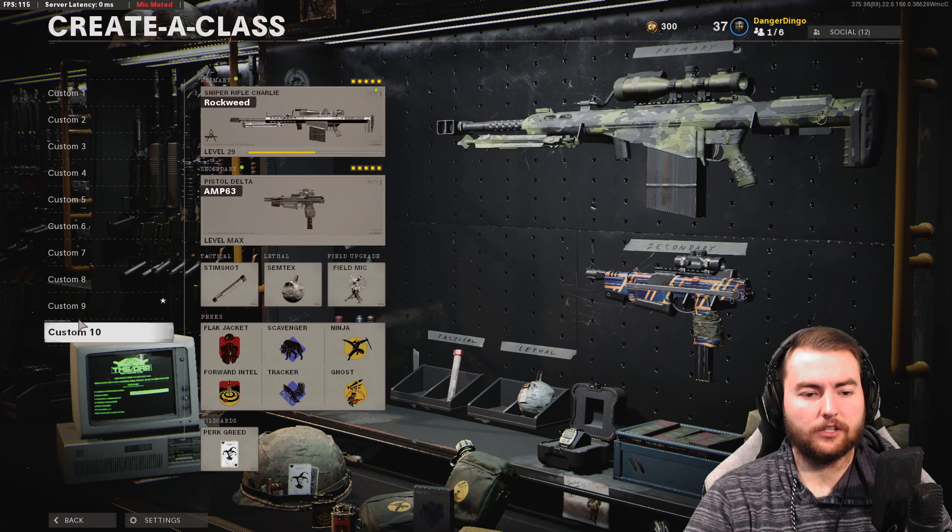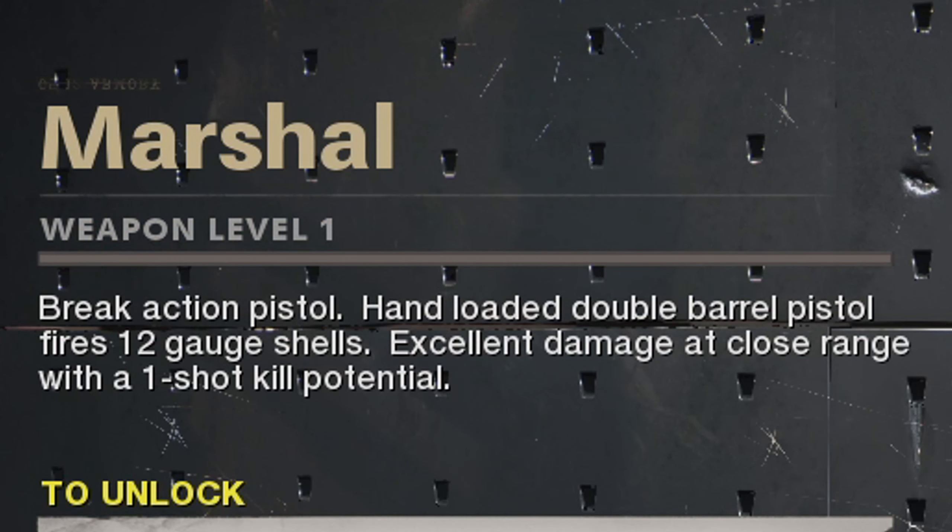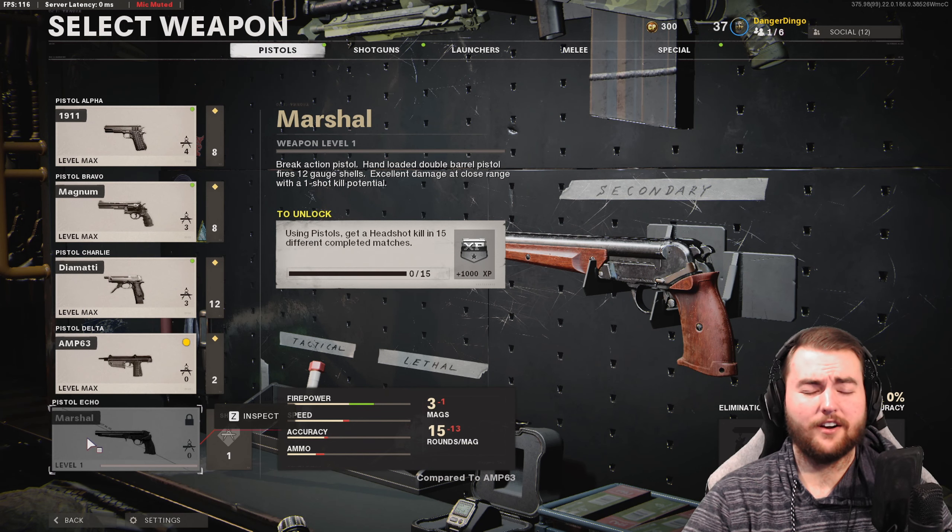The Marshal — if we go into the challenge section, we can look all the way down here. Basically what we can see is the Marshal is a break action pistol, hand loaded, dual barrel pistol that fires 12 gauge shells, with excellent damage at close range and a one-shot kill potential, which is very, very exciting.